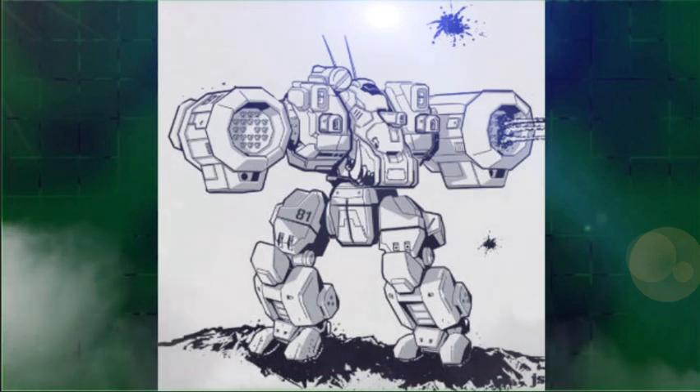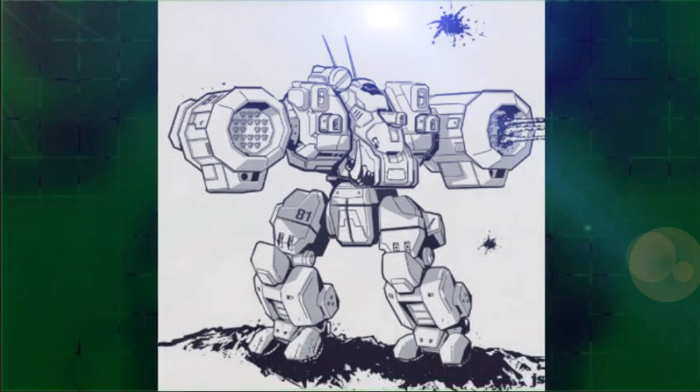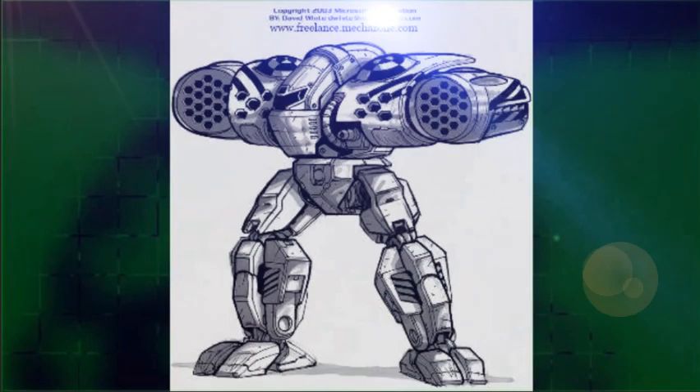Tetro's Longbow, serial number LA-5011-51C, saw action during the closing years of the FedCom Civil War. The mech was among many piloted by warriors who followed Stone's coalition to victory on Terra, and from there both warrior and machine joined in the creation of his Republic. Tetro has nicknamed the machine the Black Cloud.